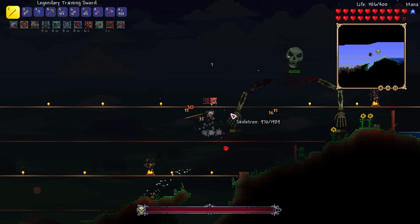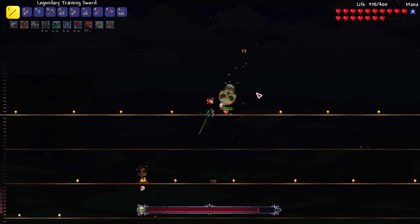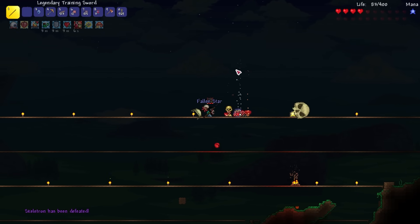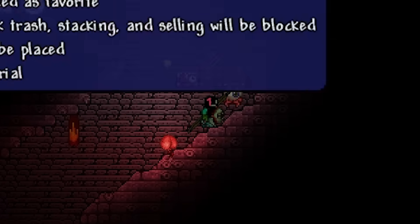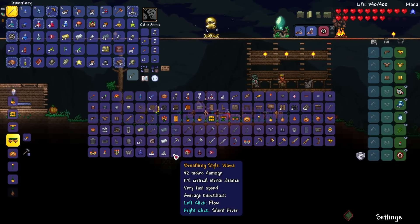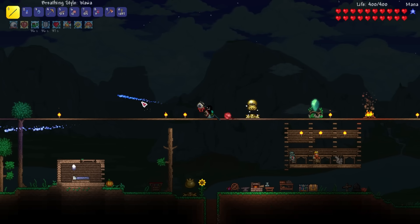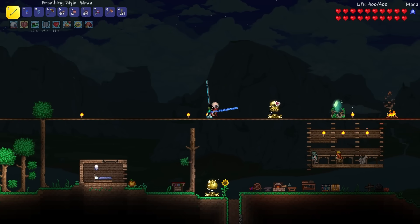Skeletron is actually a bitch to fight, but after this boss I can be like 'Tanjiro-kun please come down, thank you.' We can do this — first try — Mizu no Kata. After defeating Skeletron I was easily able to find the Water Bolt in the dungeon, and I crafted the Wawa Breathing style. Wow — the breathing style — oh my gosh, infinite projectiles!